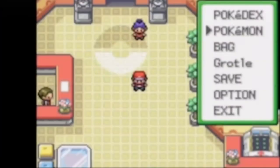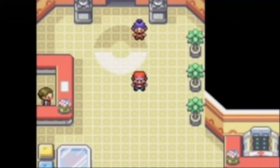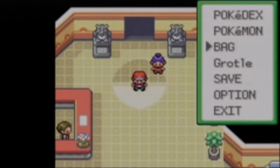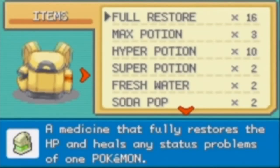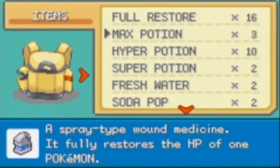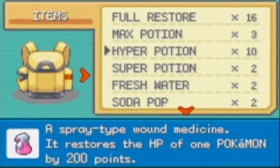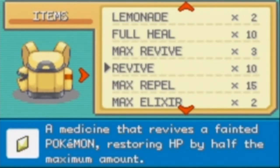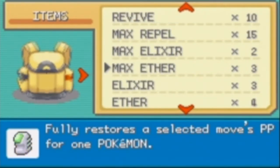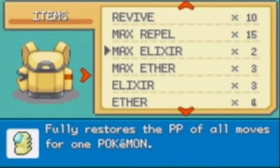I have Lightning up front, and Venus also in the second part of the party. I'm going to do what I did in my Pokémon Ruby and Sapphire walkthrough — I bought basic items: 16 Full Restores, 3 Max Potions, 10 Hyper Potions, Super Potions, 3 Max Revives from the PC, 10 Revives, and Elixir and Ether items if I need more PP.